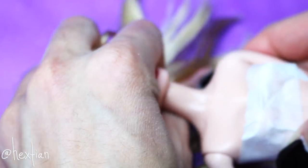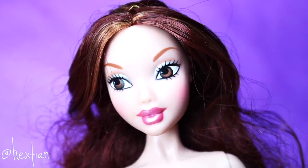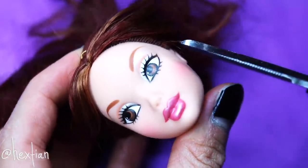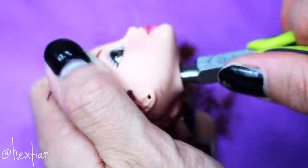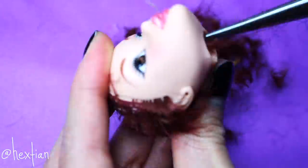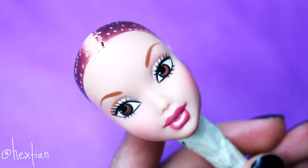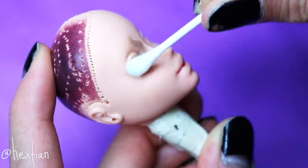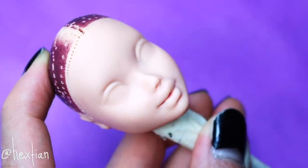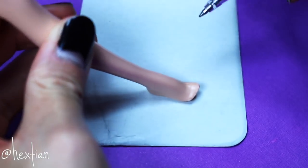Let's go ahead and remove Barbie's head carefully and put on the MyScene head. Now let's prepare her by removing her hair and also her factory paint. To remove the factory paint, I mostly use acetone, but you can also use nail polish remover if it has acetone in it.